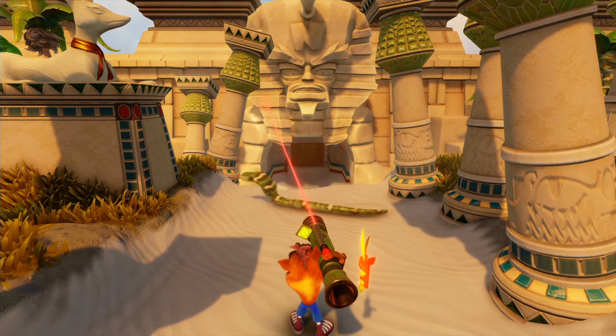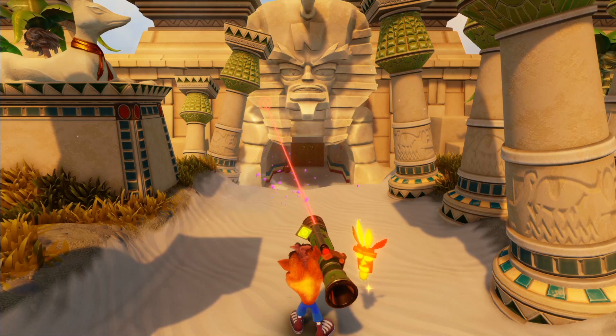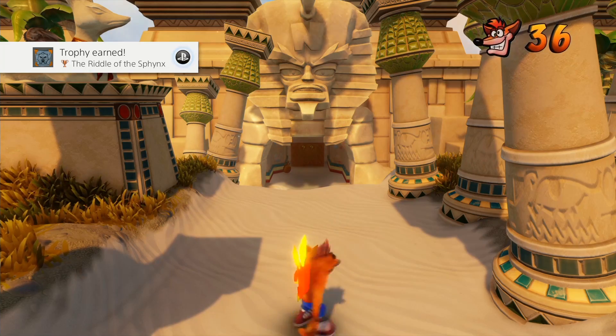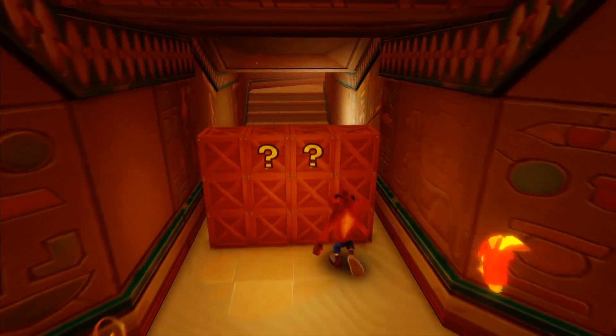You should be able to find, besides that snake dying, some extra lives. The second you get one of the two, you will unlock the trophy — the Riddle of the Sphinx. Happy trophy hunting!